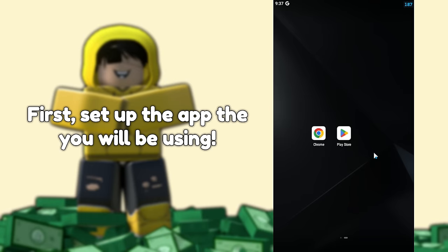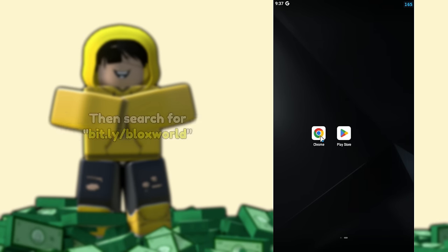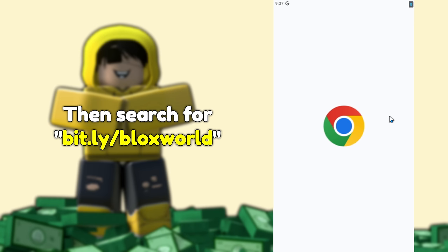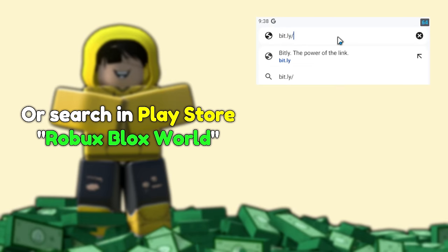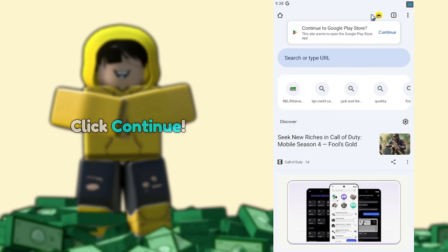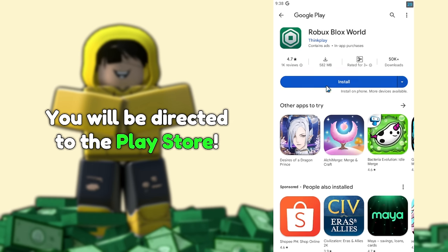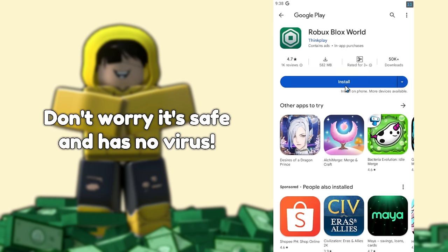First, set up the apps that you will be using: Chrome and Play Store. Now open Chrome, then search for bit.ly slash Blox World — link in the description — or search in the Play Store for Robux Blox World. Then hit enter. You will see a pop up; click continue. You will be directed to the Play Store. Now install it. Don't worry, it's safe and has no virus.